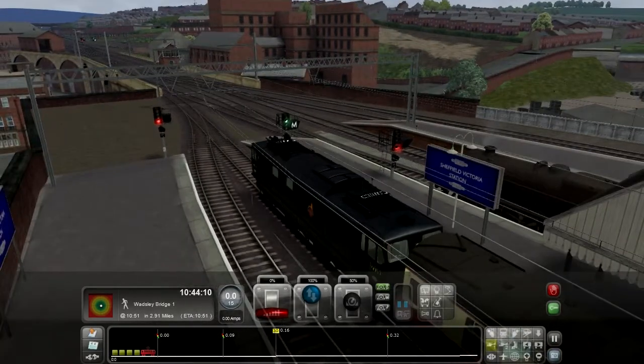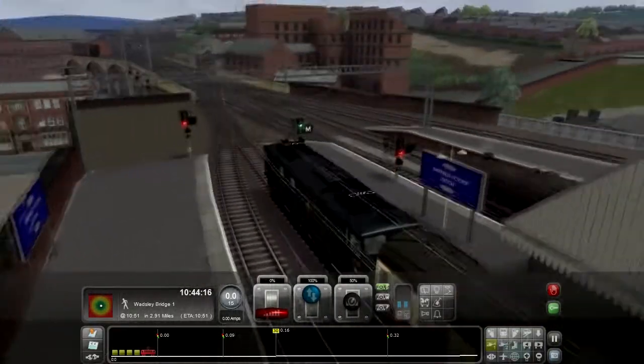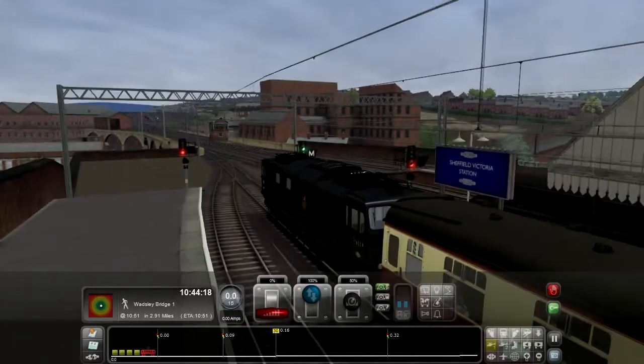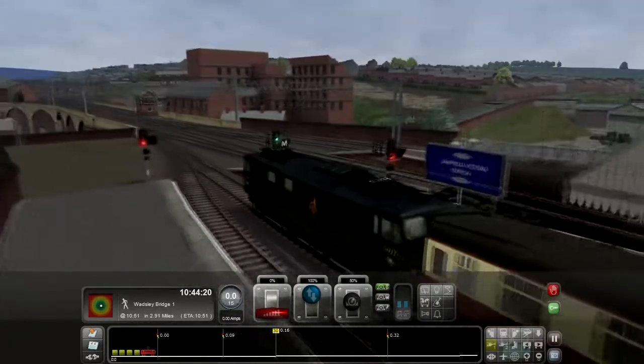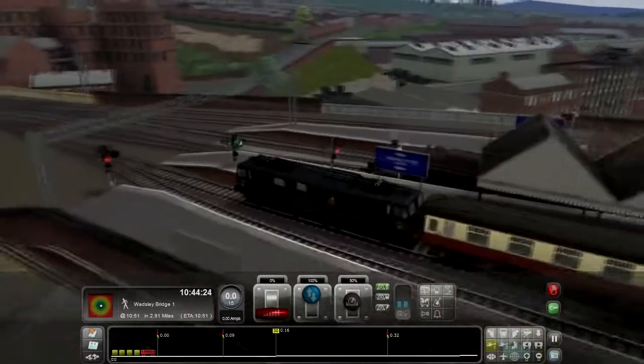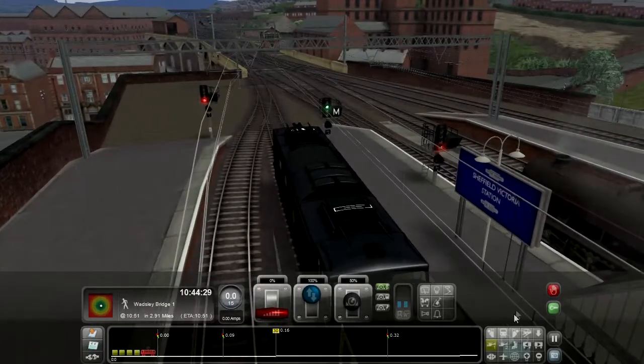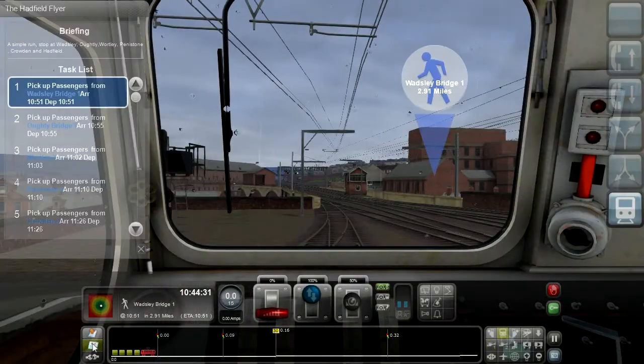Hello everybody and welcome to Train Simulator 2013 with DriftingBuffalo and Eddie. I'm eating biscuits — and he's eating biscuits because he's greedy. We are on the Woodhead Line this week at Sheffield Victoria Station, and we've yet to receive an instruction as to what to do, so I need to look at the task list.